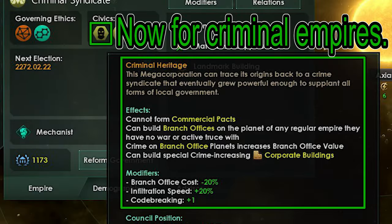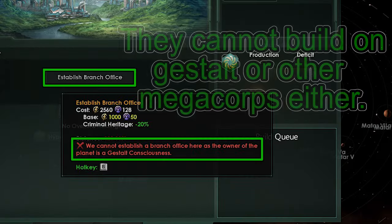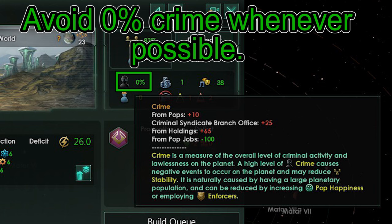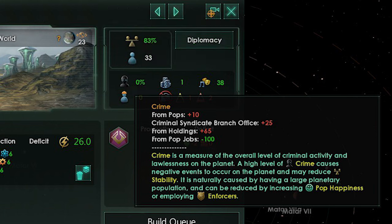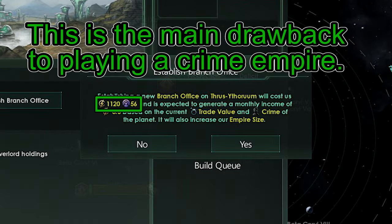Now let's talk about Criminal Syndicates. The main difference is that they do not need to enter into commercial pacts to open their Branch Offices — they can just do it. They still cannot open them on Gestalt Empires or Megacorps, but they can everywhere else. The main weakness is that Branch Offices have a 5% chance of being closed every month there is no crime. In PvE, the computer will just spam Enforcer Buildings and close your Branch Offices that way, so all that influence and resources you put into that office is wasted.